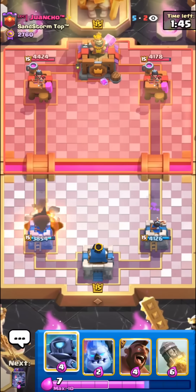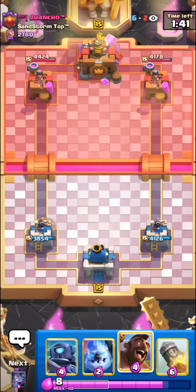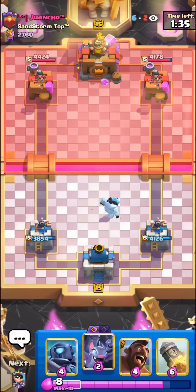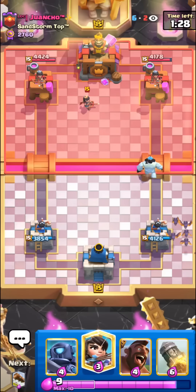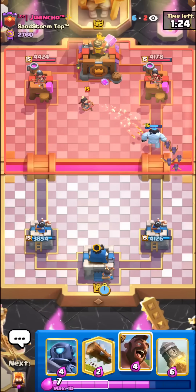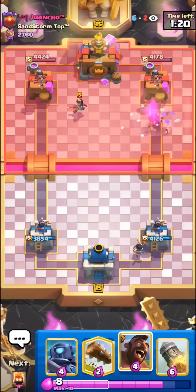We have to let the wall breaker connect. I don't want to waste our mini pekka. You do have to be a little bit careful with your elixir when you're playing this deck, but if you know how much elixir your opponent has, you can also sometimes punish them super quickly and get so much damage. I do want to make an updated elixir counting video — let me know if you guys want it.